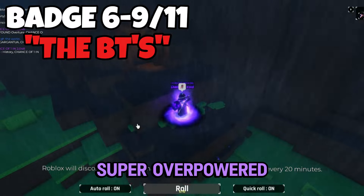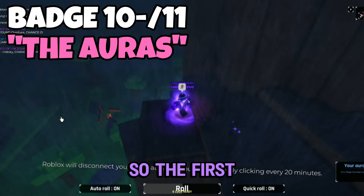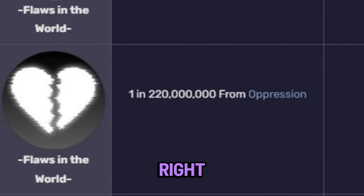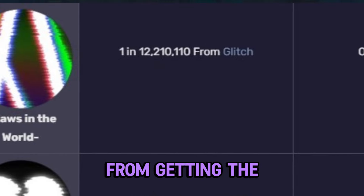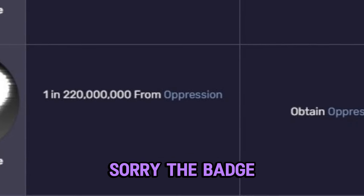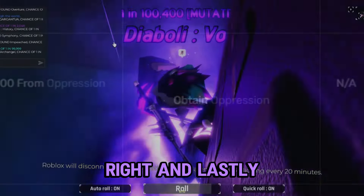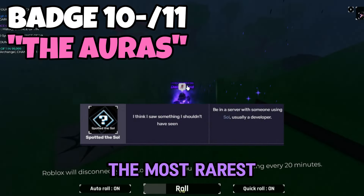The last achievements all relate to specific auras. The first is called 'Flaws in the World' — there are two versions of this badge. The first is earned by getting the Glitch aura, and the second, with a slightly different badge, is earned by rolling a 1 in 220 million from Oppression.